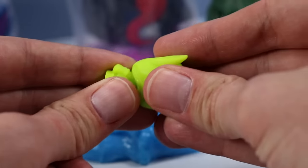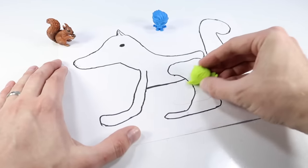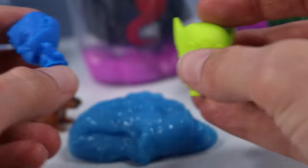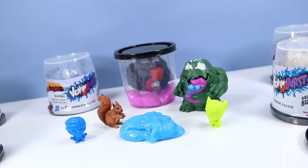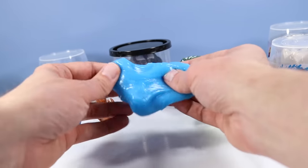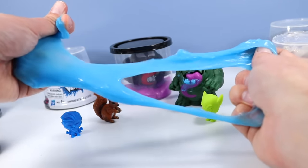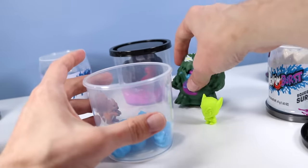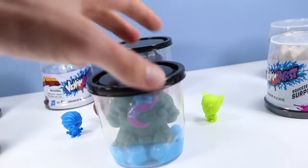The minifigures are kind of this rubbery material — it almost feels like an eraser, but I don't think they erase. They are apparently now in different colors. It'll be curious to see if we get different characters for each venom burst or if they will be randomized. I'm really excited we have different slime colors with the different venoms — this makes it even more crazy fun. One of the best parts about these containers — just throw in your slime and your venom, and we're sealed up.